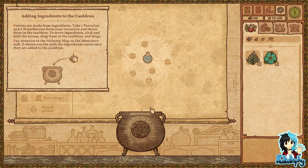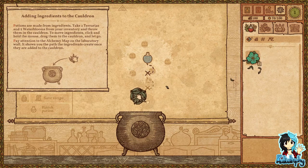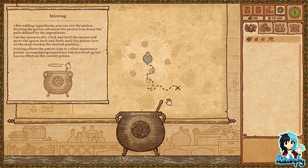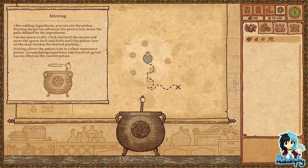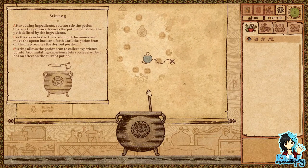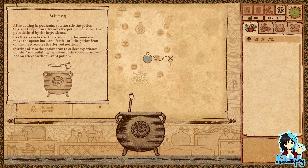Potions are made from ingredients. Take two tererias and two water bins from inventory and throw them in the cauldron. To move ingredients, click and hold — so click and drag basically. I like this. Pay attention to the alchemy map on the laboratory wall. It tells you the path the ingredients create once they are added to the cauldron.